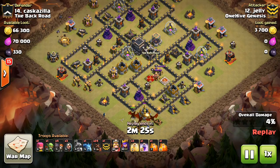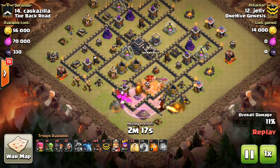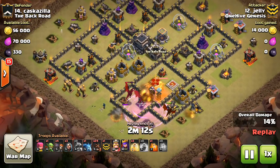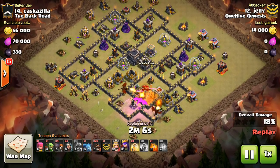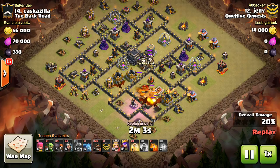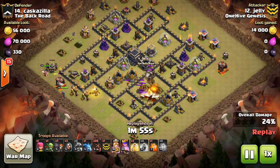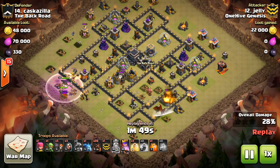I think there's something with bases getting pushed — the heroes are being pushed farther and further out of the base to try to defend against Valks, and it opens it up for these dragons. Jelly came in here, just dropped down a wizard to create the funnel — but mostly the funnel was already created — dropped down the rage and three dragons. You can see the queen goes down almost instantly, and also gets great value with those Teslas. The dragons are also good at dealing with CC troops, going in to take out the balloons.